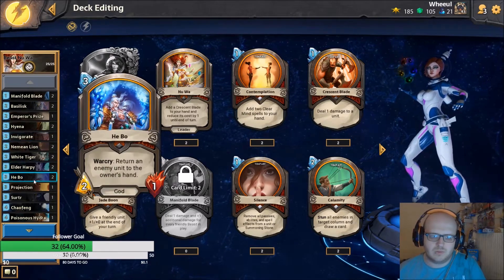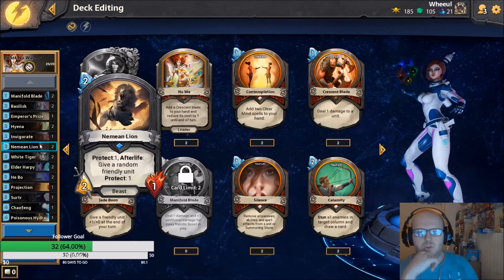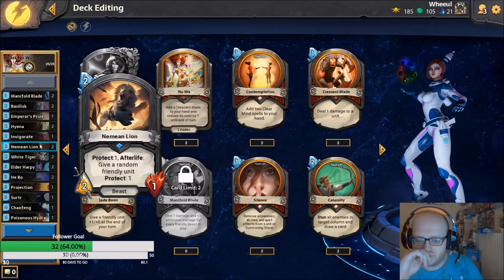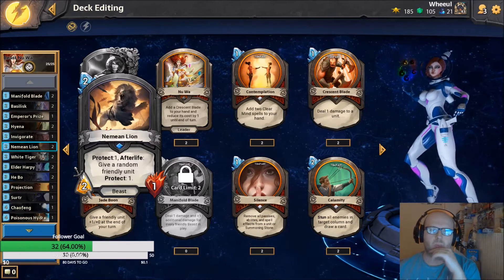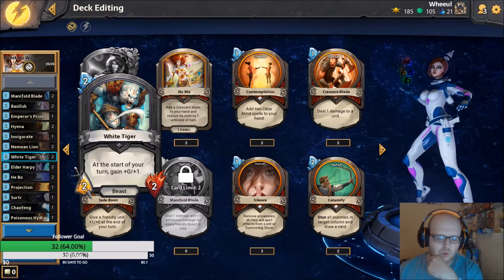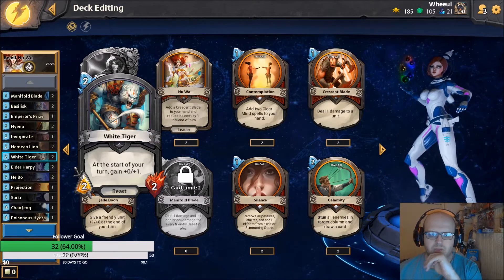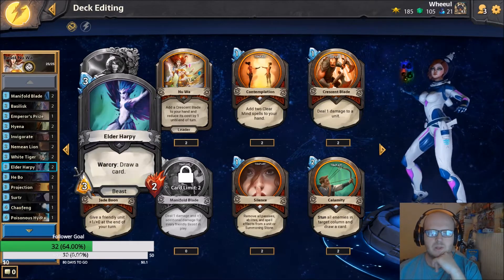The Mane Lion is a two-one for two. It's an optional card - I personally like it because a lot of aggro out there, their ability power is null and void against the Mane Lion. White Tiger: start of your turn gain plus zero plus one. It's a two-drop two-two, but nine times out of ten it's going to be a two-three, which is pretty good - one extra HP, it's great.